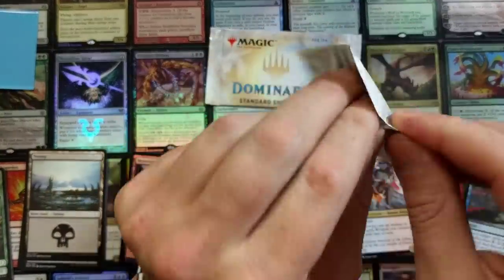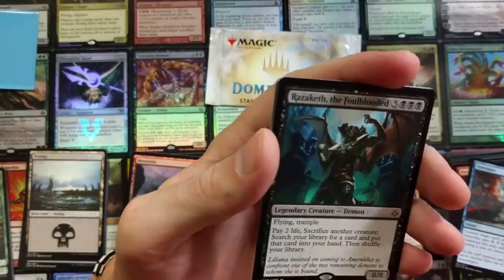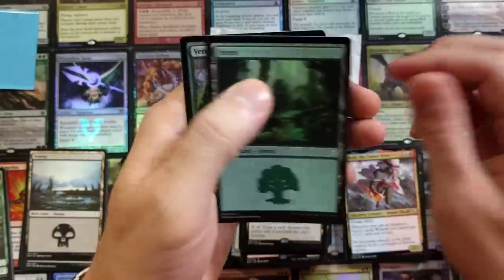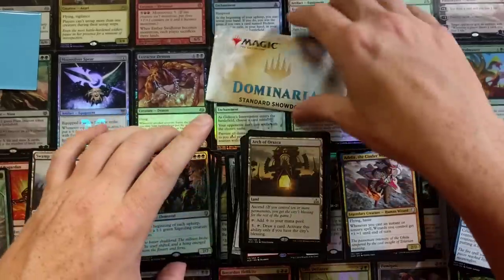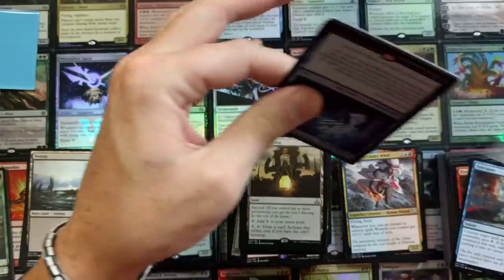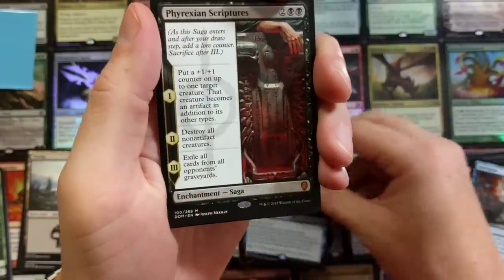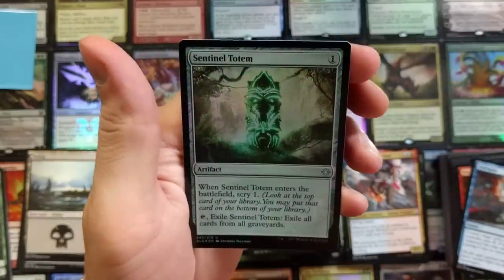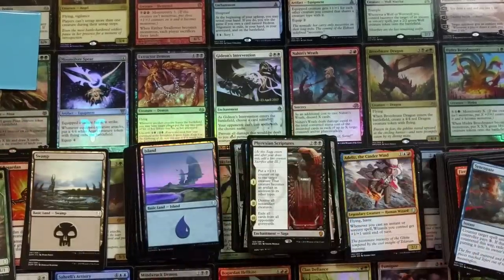Two more Dominaria Standard Showdown packs - Razaketh the Foulblooded yet again! We keep pulling him. Verdant Forest foil - I like the old Verdant Forest, pretty legit. A big seven seven Saproling. Firesong and Sunspeaker - way off on that name. Fireksan Scriptures - if I had a dollar for every time I pulled that I'd have like eight dollars. It's a cool card though with the foil Island and a Sentinel Totem, which should see sideboard play soon because of all the graveyard hate.